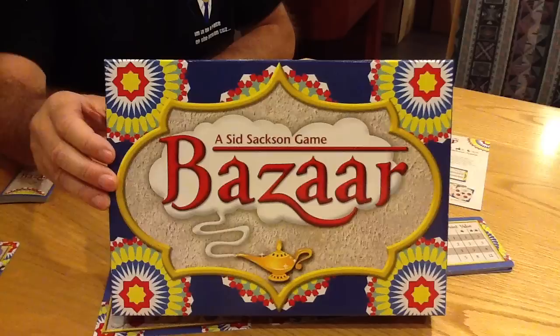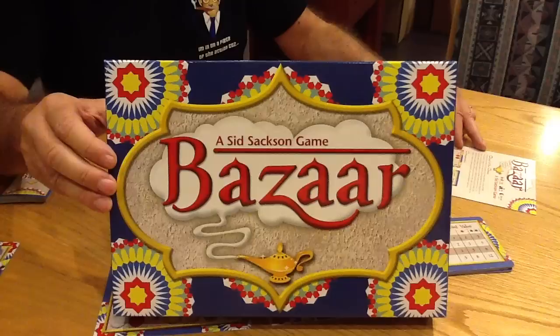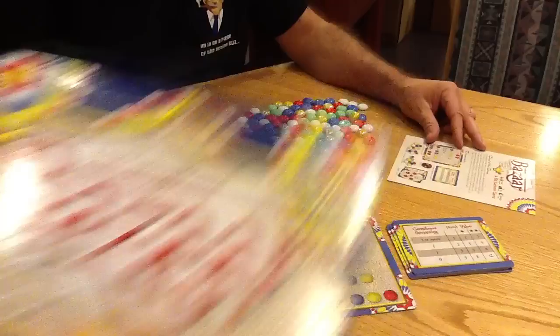Today we're going to learn how to play Bizarre, a classic game by Sid Saxon. Bizarre is written for 2 to 6 players, so it can play lots of people, and it's written for 8 years and older, and it takes about 30 or 45 minutes to play.